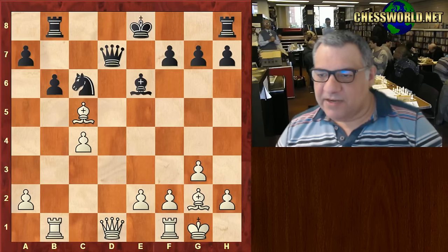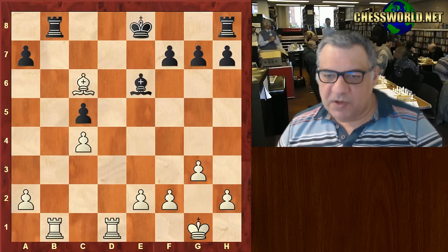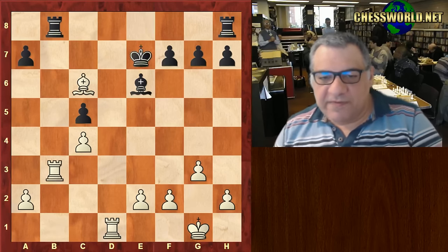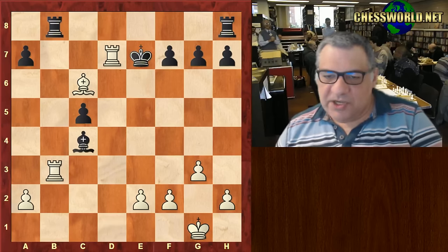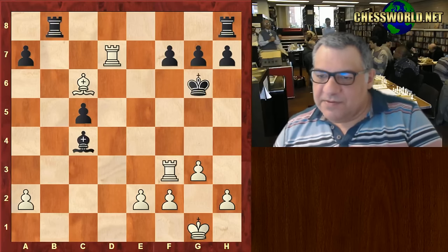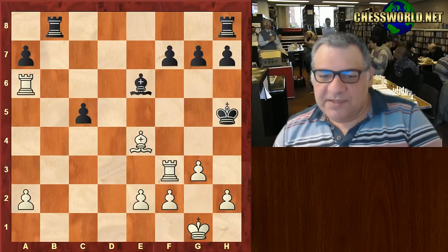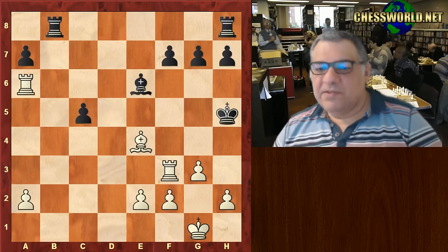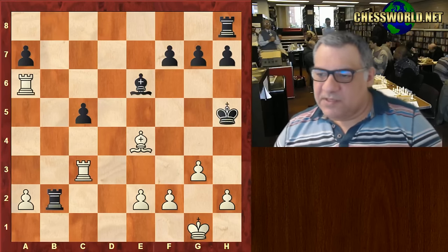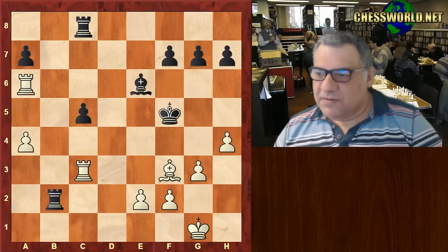Bishop takes, Bishop takes - the point is this is pretty dangerous for the b8 rook. Queen takes: black has lost a pawn, a key pawn. Rook b3. And again c4 - if it's taken, is there a penalty? Well it is taken, and after a series of checks, Rook a6. So for this moment it's equal on pawns.